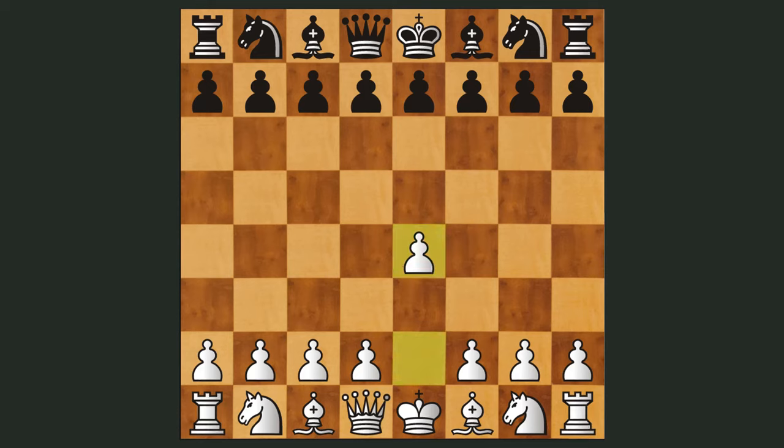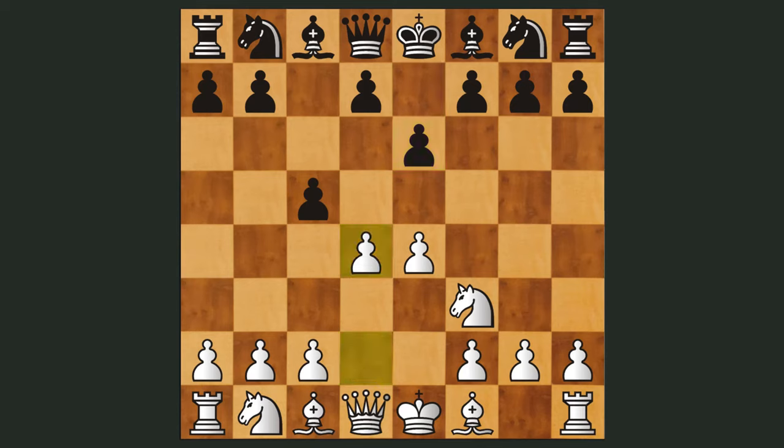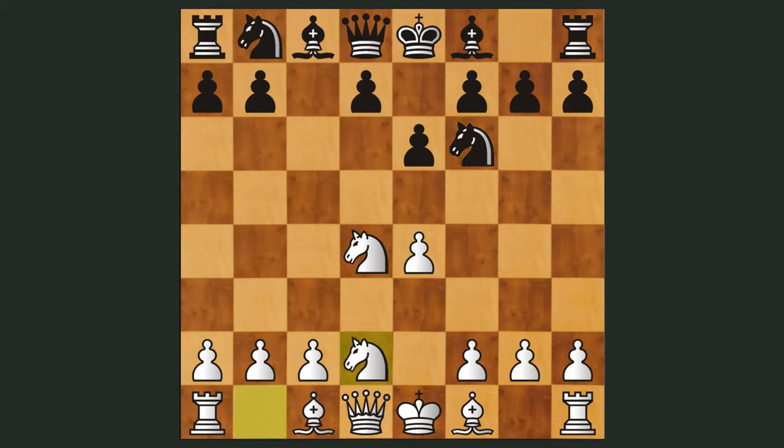It starts with e4, c5, knight to f3, e6, and we get a Sicilian defense French variation. d4, c takes d, knight takes d4, knight to f6, and with knight from b to d2, we're going towards the French variation of the Sicilian defense. At this point in the opening, white is just developing normally all of his minor pieces, and black is creating a sort of hedgehog formation where he's not the most developed, but he's very solid.